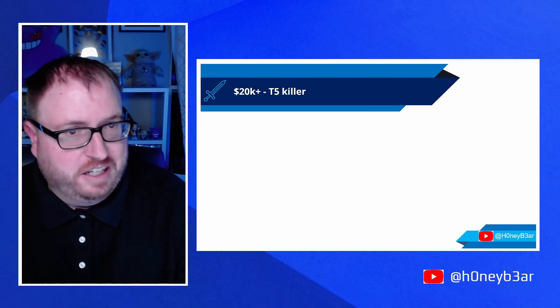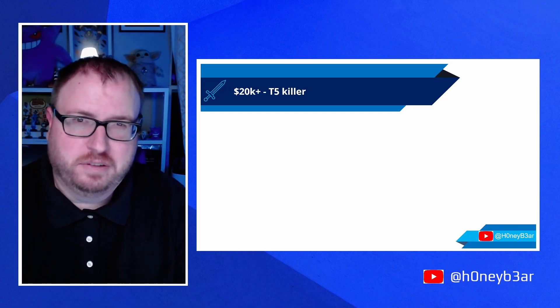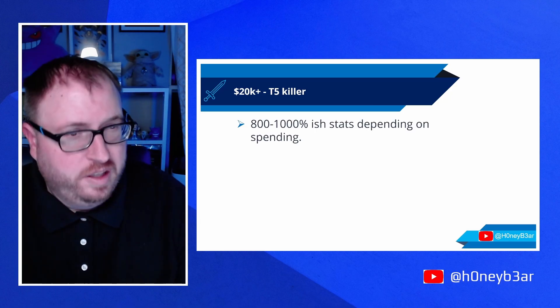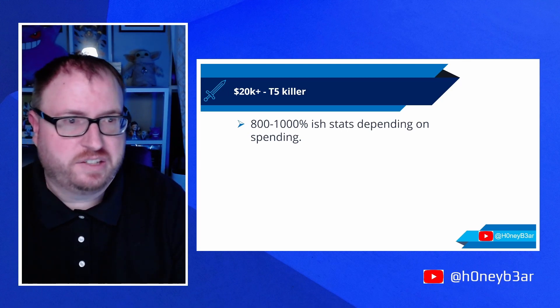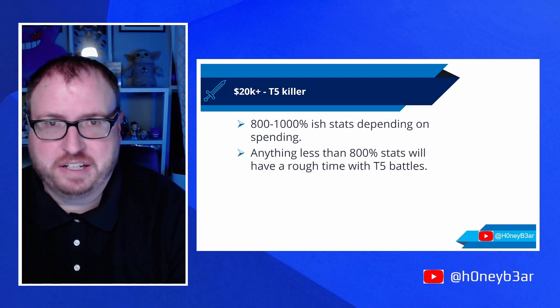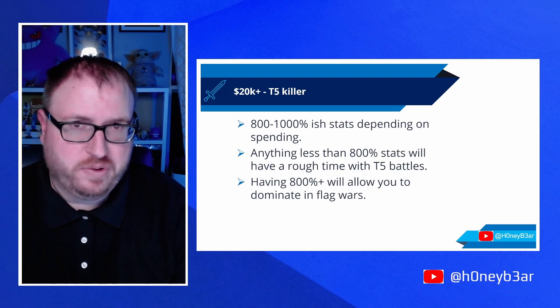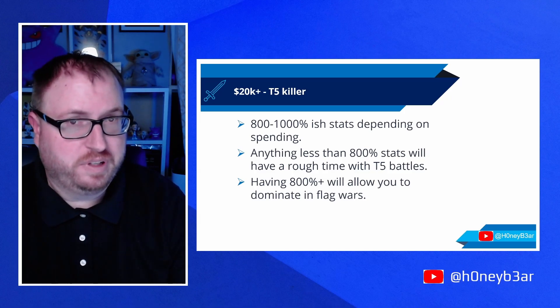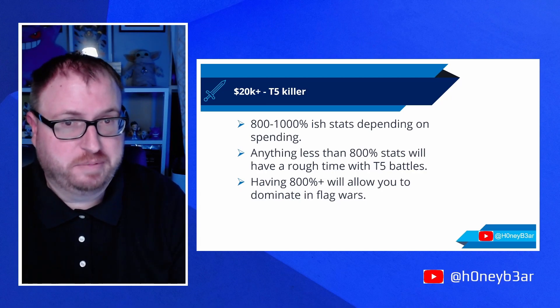Now here's where it jumps significantly in cost — all the way up to $20,000 to become a T5 killer. Just think about all the things you can do for $20,000. If you are so inclined as to spend $20,000 on your castle, it'll get you to around 800 to 1,000%-ish stats depending on what you buy. If you have anything less than 800% stats, you're going to have a tough time fighting against other T5 castles. Even if you are winning, you're going to be losing a lot of troops, which adds up big time. At 800% or so, you'll be able to dominate most flag battles. There will always be players with more stats, but 800% is more than most people can afford, so it's a good first start at this tier.